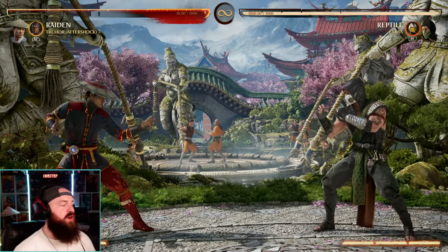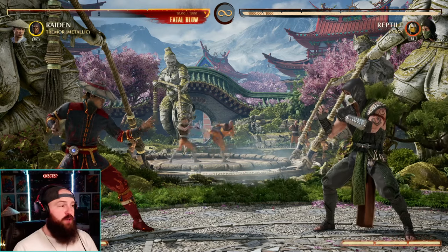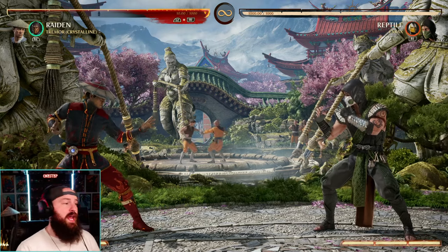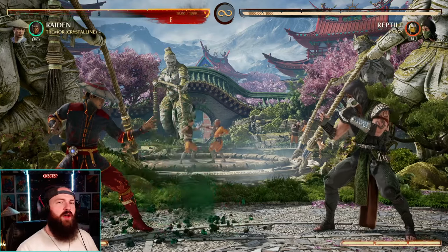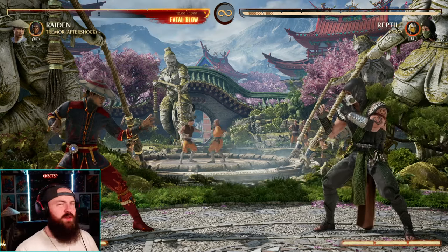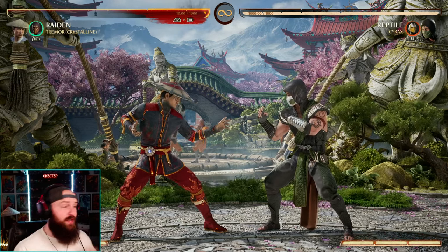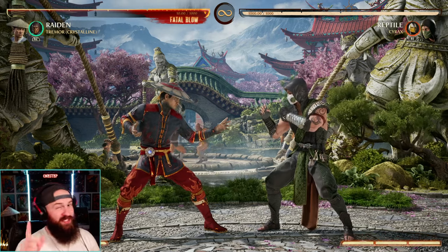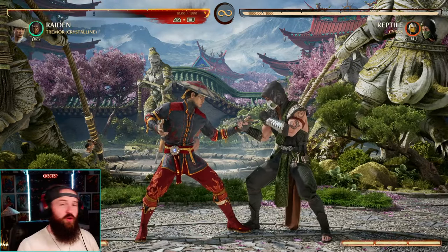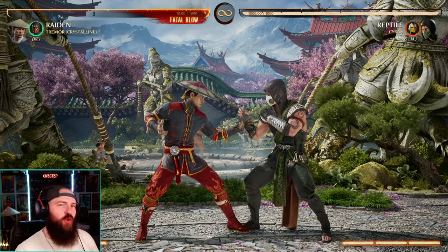There's a unique mechanic Tremor has where when you change variations mid-combo, you can cancel into a move that the new variation offers, and it just cancels right into it — but in doing so, you use your entire cameo bar. So let's say we're in Crystalline but I want to use that triple low hit from Aftershock. Here's how that looks in a combo: we do two hits, call out Tremor to change variations, press back cameo to do the three low hits. It uses the entire bar, but canceling into that move frees us out of the animation. The opponent can block the three lows, but then we can go in for the overhead before the lows are even done, allowing us to do the overhead while the lows are going on.